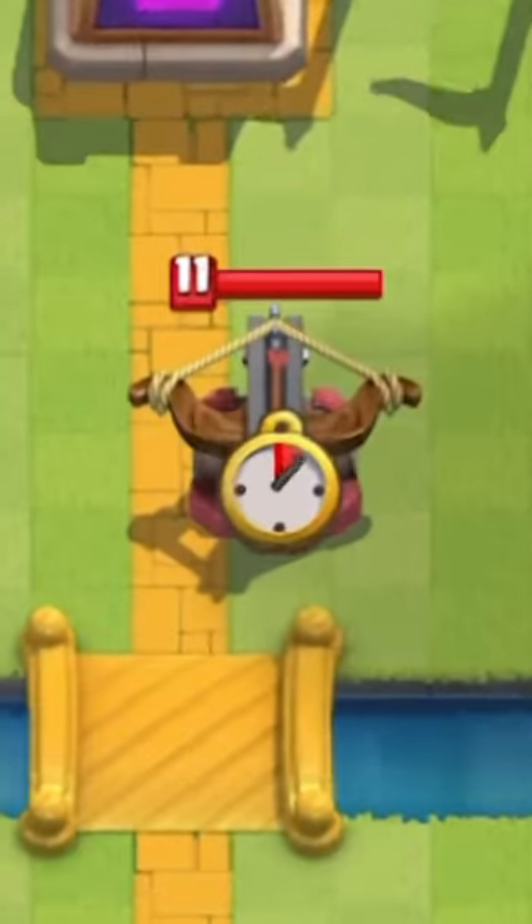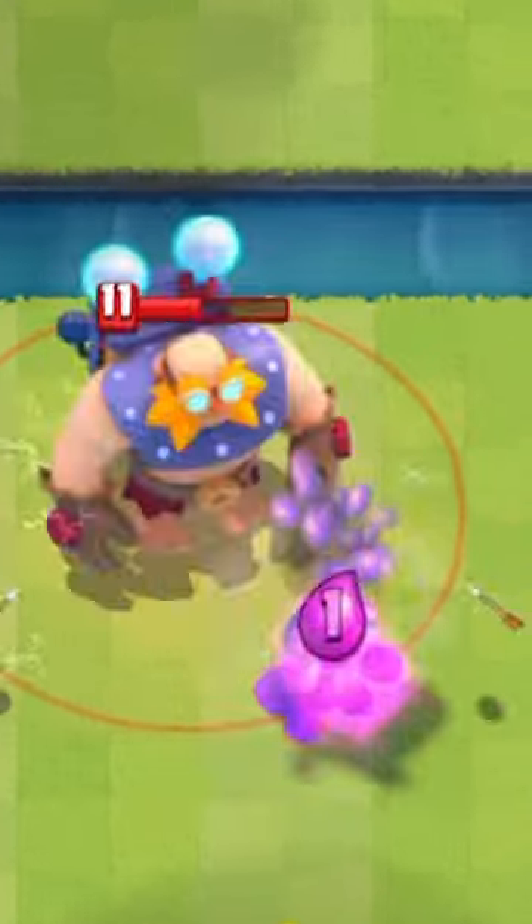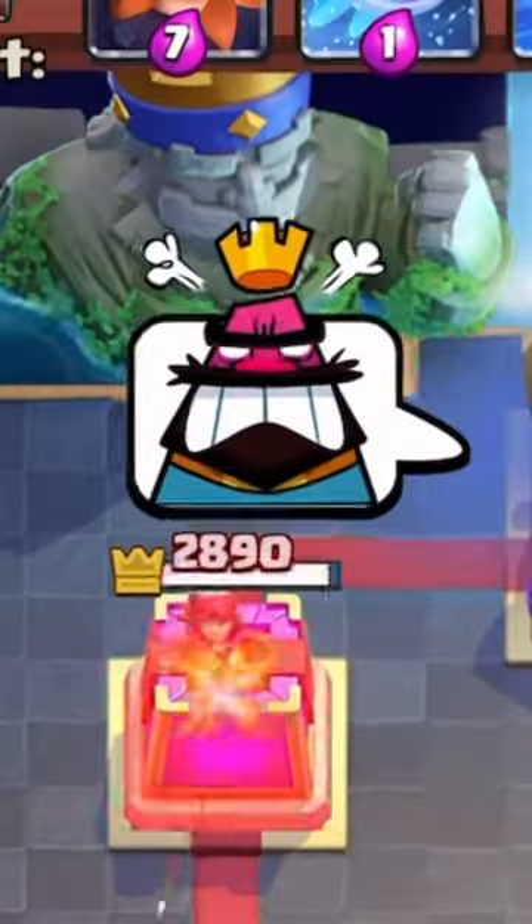But there are cards like the X-Bow and Elixir Bomb that aren't necessarily meant to be used on defense. The Furnace and Goblin Hut are some of the most annoying cards,